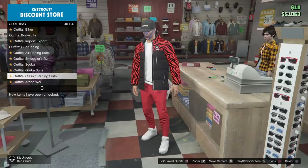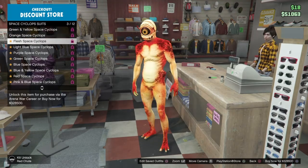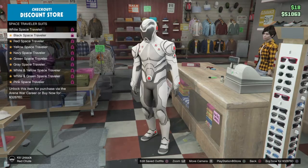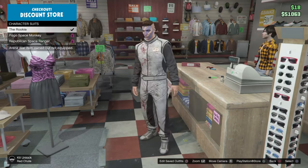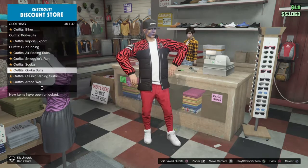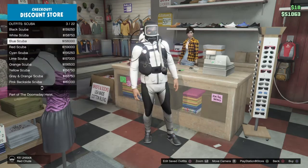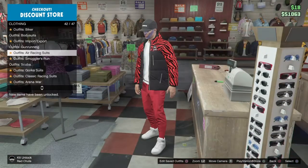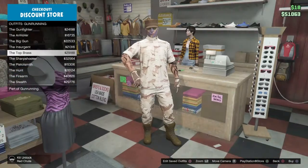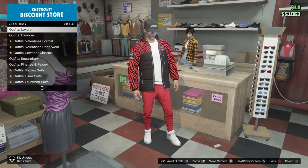For the air force, there are arena war outfits. For the navy, scuba suits work — though I don't have any on this account. There's also smuggler run gear. You can be a sniper if you put a vest on it. I'd recommend creating your own outfits though, and there are pilot outfits as well.